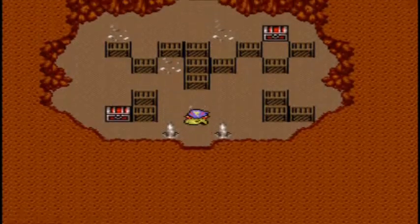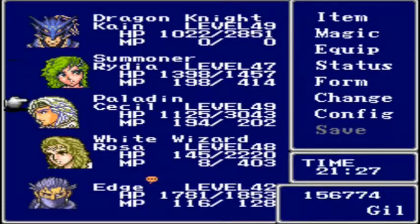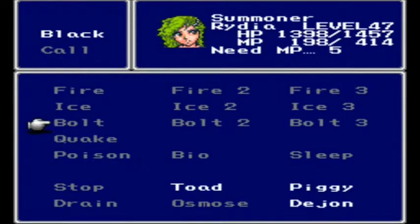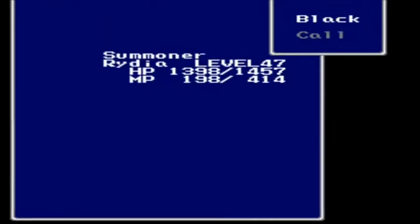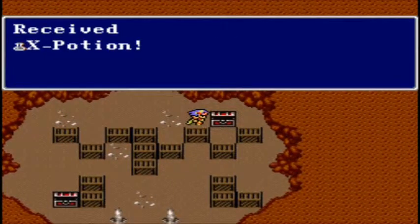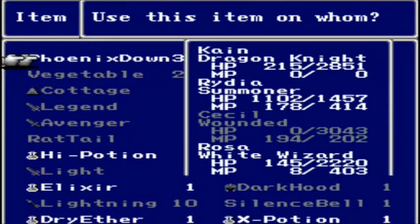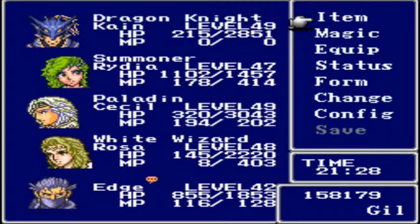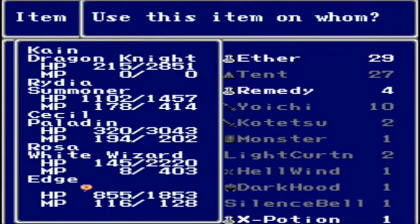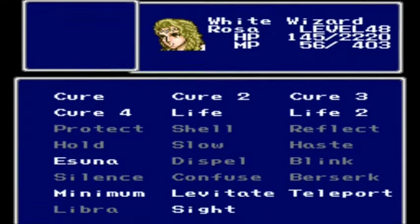Boy, am I glad I got a lot of Phoenix Downs. Last battle — Rydia learned Quake, a very damaging Earth-based attack. I got hit by a damn Chimera; everybody's already so weak. No choice but to use another Earth attack here.